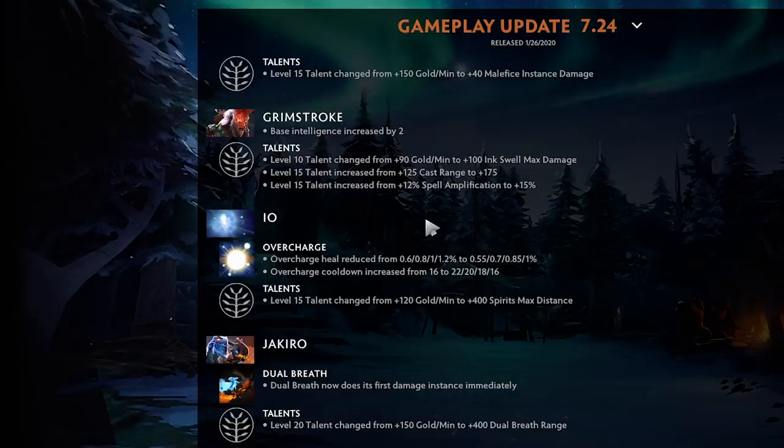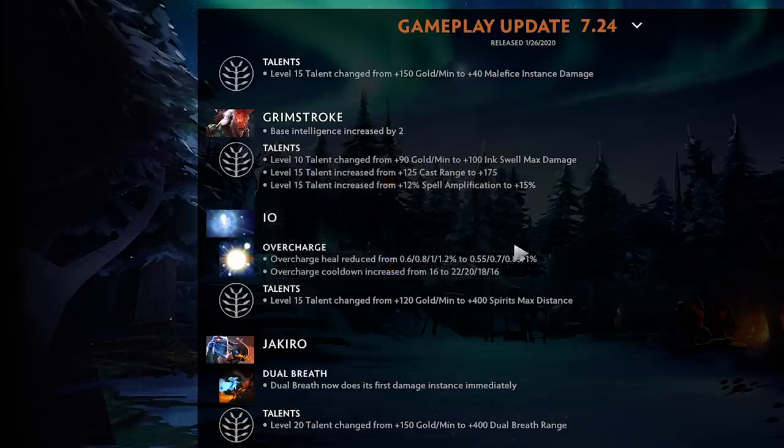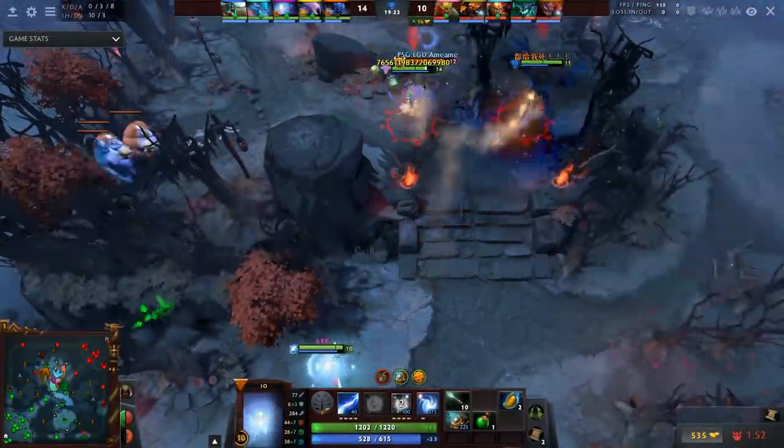Grimstroke gets 100 max Ink Spell damage — you probably wanted 90 GPM over that but it is a lot of damage. You're probably going to take movement speed though — the 50 more cast range at level 15 on a support is kind of meh. Overall I'd say this is a Grimstroke nerf. IO: overcharge heal reduced, overcharge cooldown increased from 16 to 22, plus losing the GPM talent which is definitely rough.